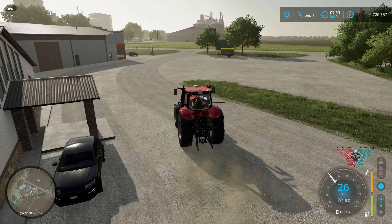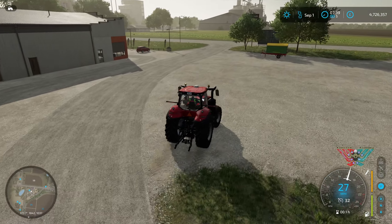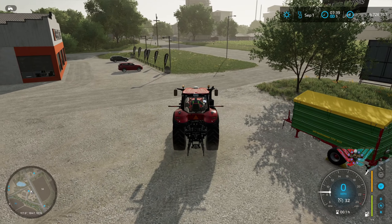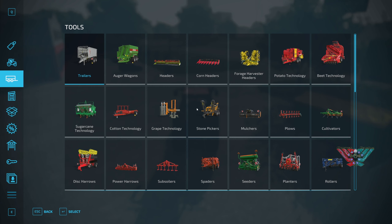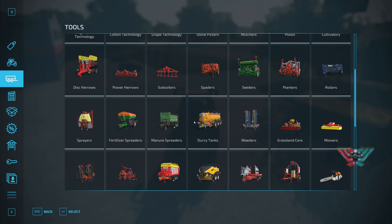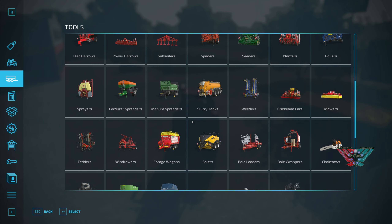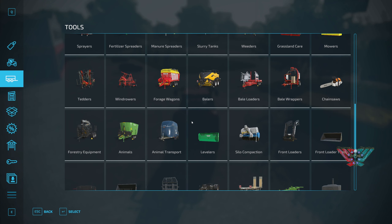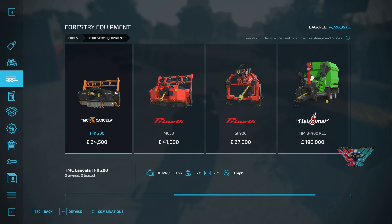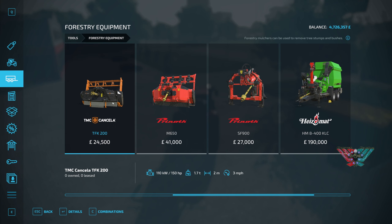Yeah, right. So we've got a trailer — not a massive one. What we also need is a stump grinder. A stump grinder. Three stumps and bushes.